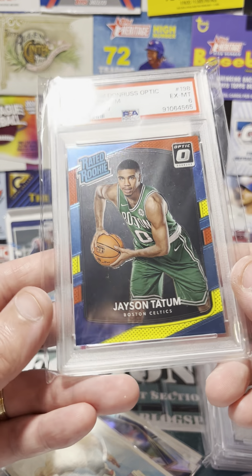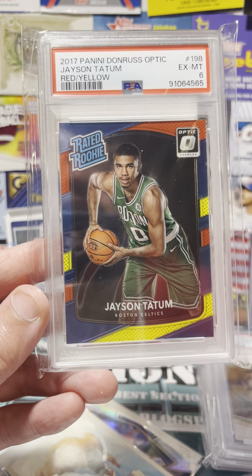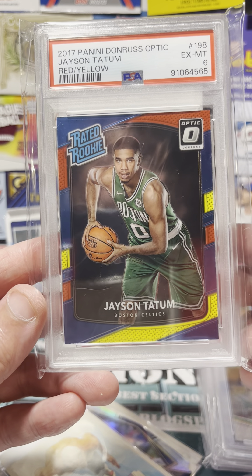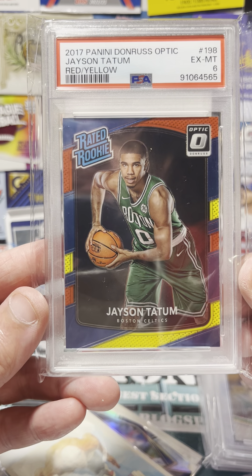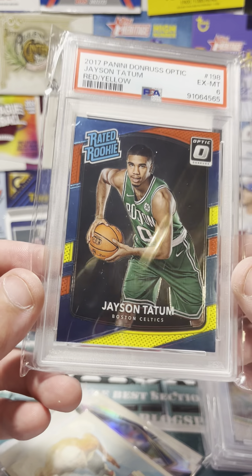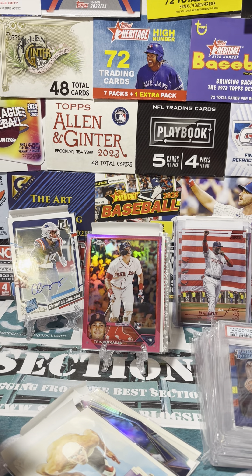The last one is similar — I bought it on ComC and had it graded through ComC, and this time it came back as a PSA 6, which was pretty disappointing since I never even saw the card before it was graded. They just took it, graded it, sent it back, and it came back a 6 — really disappointing, but I guess that's how it works sometimes. So there we go: plenty of additions to the Casas collection, a few of the GOAT rookie cards, and all in all a pretty good shipment. Hope you enjoyed that — like and subscribe to see more things like this, and until next time, I'd rather be in Section 36.